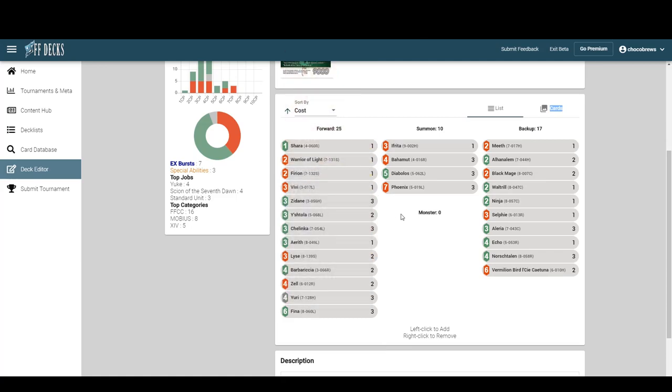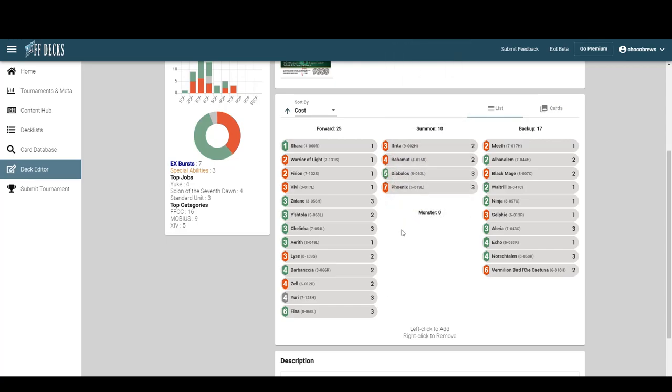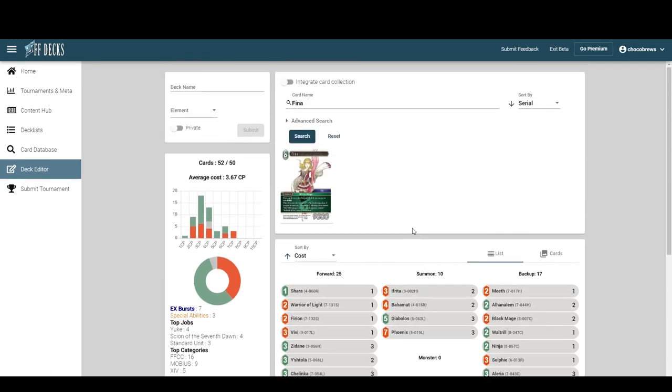We got a bunch of Fina — I think we take out a couple of cute cards like Luso. Yeah, Luso should go — he's a trap. I like the rest. I'd almost go to two Bahamut just because of that Ifrita/Fina combo. It ends up being a nine-K board wipe with Vermilion Bird which is pretty nice.